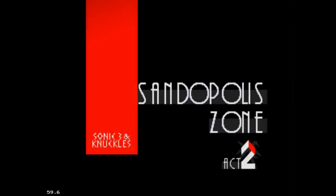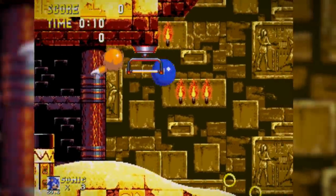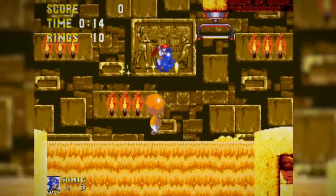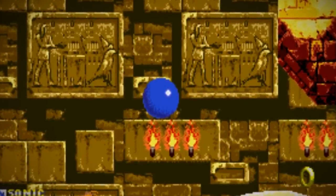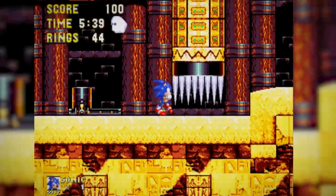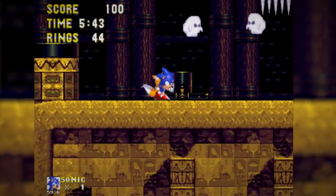At first glance there's nothing all that unsettling about Sandopolis Zone. Sonic explores the interior of the pyramid, which feels a little eerie during Act 2, as there are ancient carvings on the wall and torches burning in the background. However, the one element that makes this particular act of this particular stage scary to many people is the inclusion of ghosts.